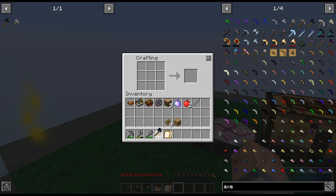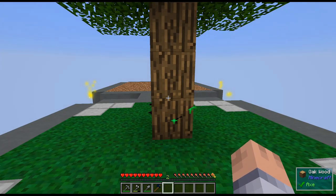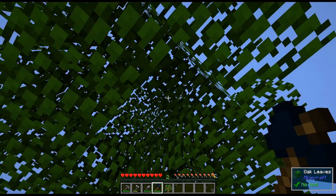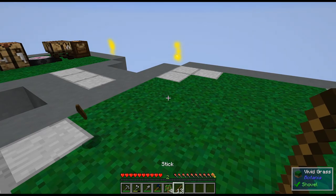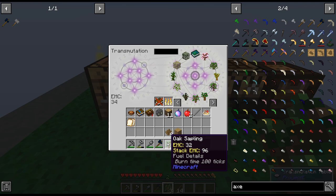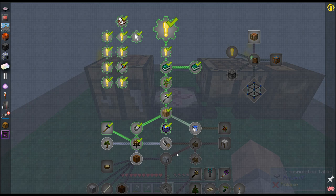Now we have something to chop down logs much easier. I can let the leaves despawn — there's no fast leaf decay so it takes a while, but you can vein mine them if you're impatient. Three saplings — lots of EMC. Next on the agenda: I need to make a saw, and also a strainer. Let's make the saw first.